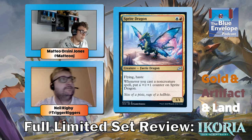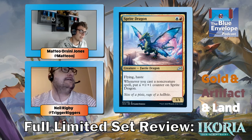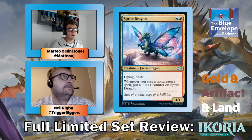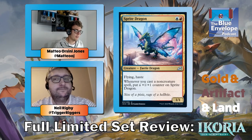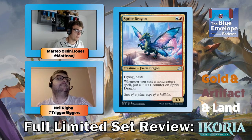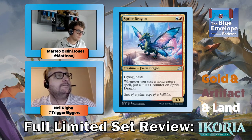Sprite Dragon — this card is very good in a blue-red deck. It gets big fast, and even if not it's still a flying haste creature for two mana that's never going to be bad. You put counters on it for each non-creature spell, so even if you only cast one non-creature spell it's still a two-mana two-two flyer with haste. Great mutate target. Pick it high and be excited — it's just really good.